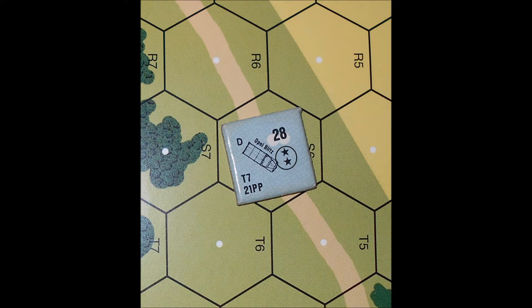Next, you will see the two stars. This means that this vehicle is unarmored in the front, side, and rear. In the lower left corner, we see two sets of numbers. The T7 is the towing value of this truck — it can tow any gun with a manhandling number of 7 or higher. The 21pp corresponds to the portage point capacity of this truck; it can carry 21 portage points. That goes back to our portage costs of 10 for a squad, 5 for a half squad or crew, and 0 for less than 5 single man counters.